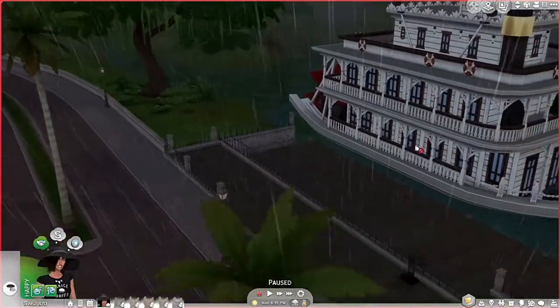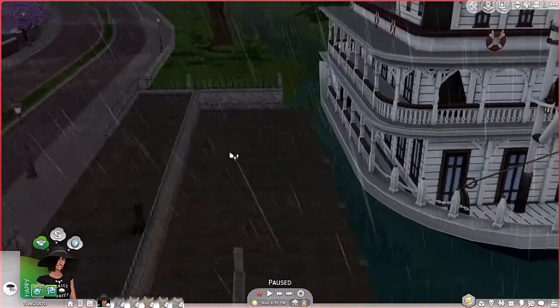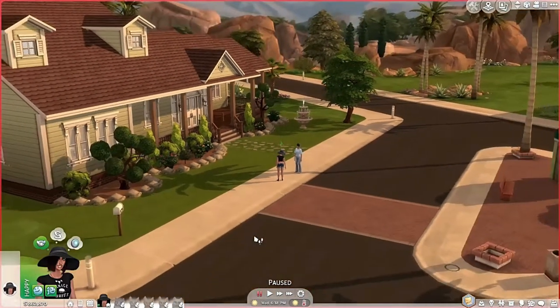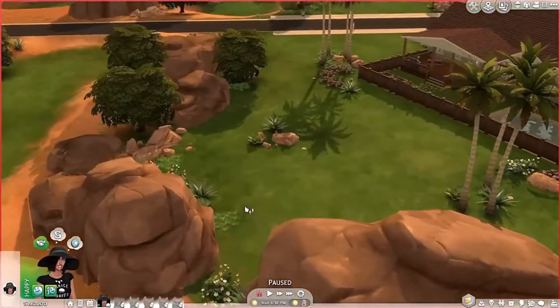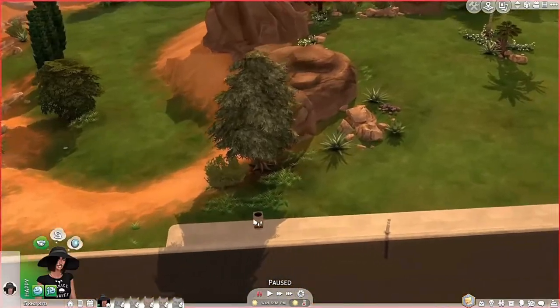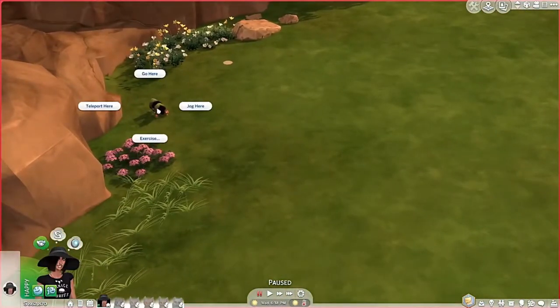We're actually in Magnolia Promenade and there wasn't a single frog spot. Oh my god, this shopping center download is so cool — I downloaded it ages ago. Can they make it so we can go for a ride on that thing? That would be awesome. Anyway, no frogs at that spot, so we've only got two frogs left to find.